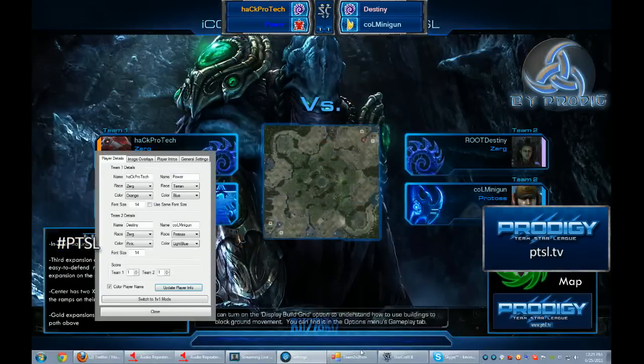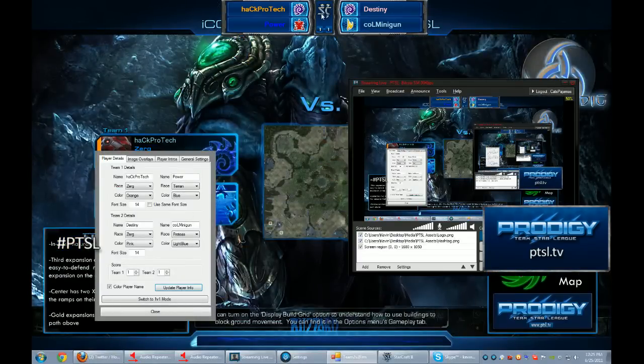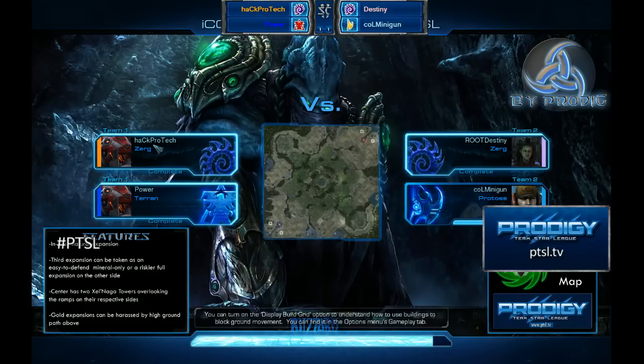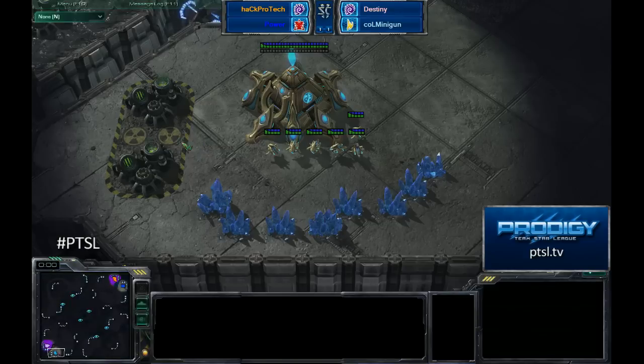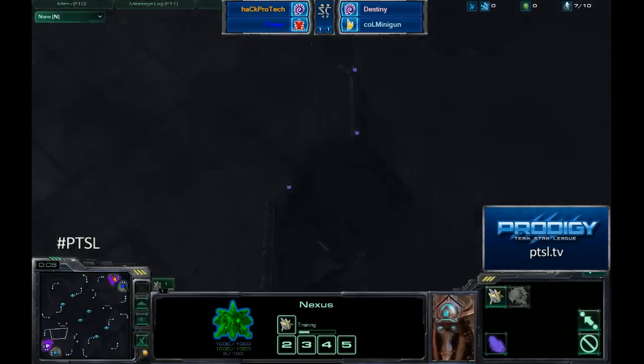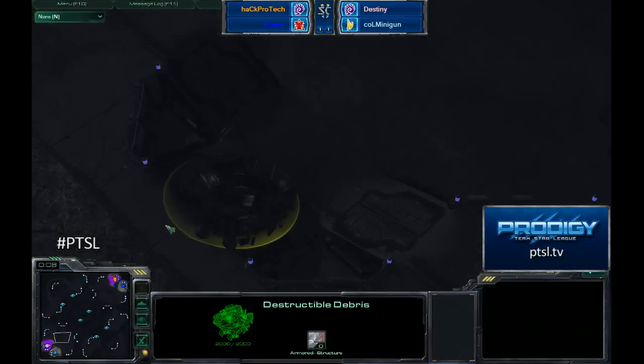Citadel of Gaia is actually very similar to the Twilight Fortress game that we just watched. The naturals are actually contained inside of that big base that they start in. And there's a destructible rock element - instead of just having a shared ramp, there's a strange destructible rock with a little three-way entryway.